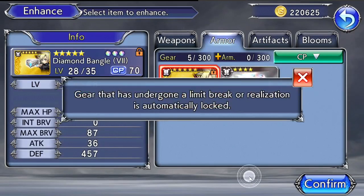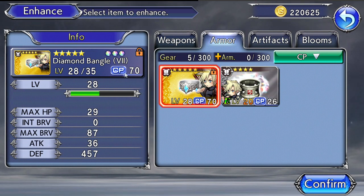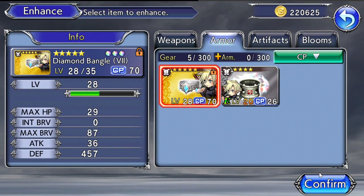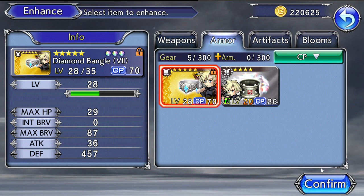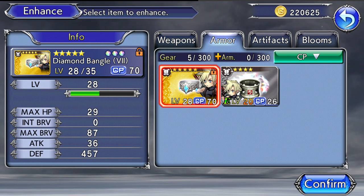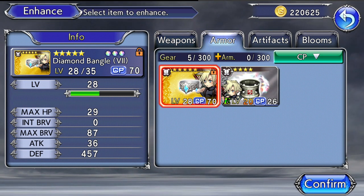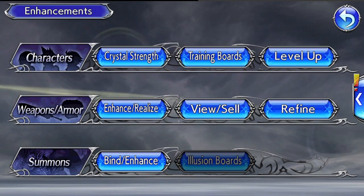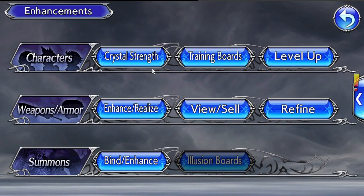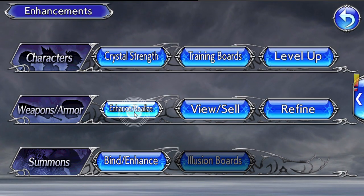Once you equip Cloud with the limit-broken armor, he gains a higher CP cap to equip more passive abilities. When you fully limit break the lower-tier HG armor, you can then go back and buy the higher-tier armor, which increases his defense and stats even more. That covers developing your character: crystal strength, level up, and enhancing weapons and armor.